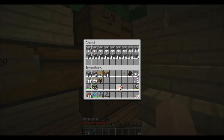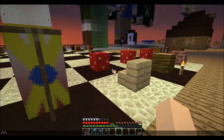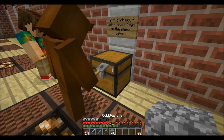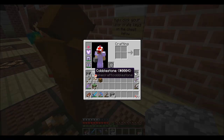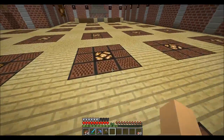Now we have a crate key — let's go ahead and see what we get. I bet a fiber that it will be one or two stacks of cobblestone. Let's warp crates — watch this. Cobblestone. One stack of cobblestone. I've won a fiber. Ha!